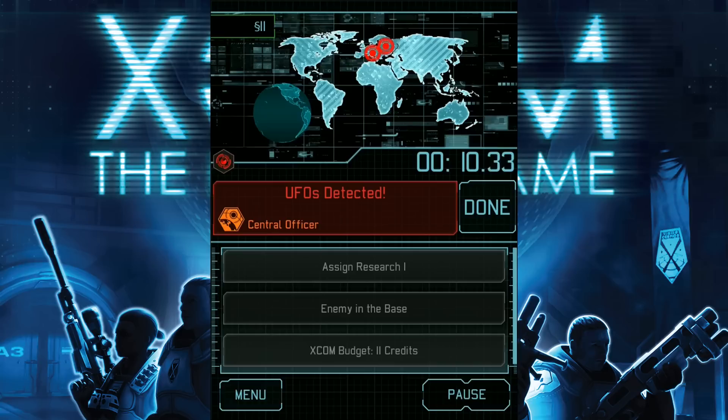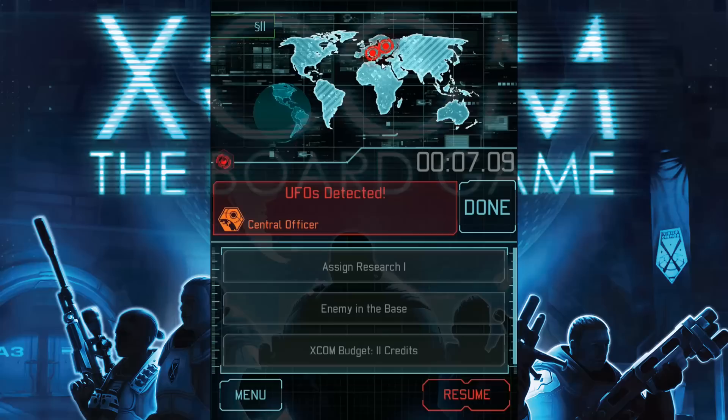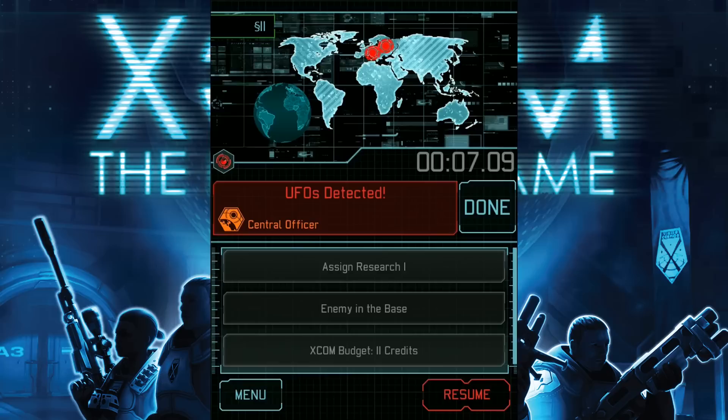And now we've been given another alien instruction. The central officer, the one holding the application, is being told that UFOs are detected. They're shown here on the map in exactly the location that we were forewarned about — two UFOs in Europe. To complete this action, we'll take two UFOs from the supply and place them in Europe.